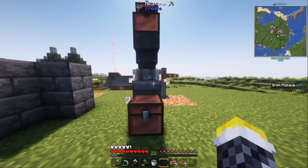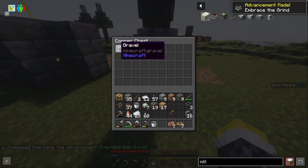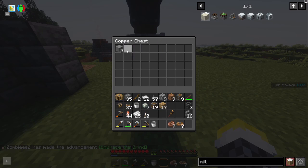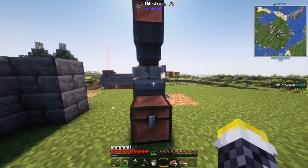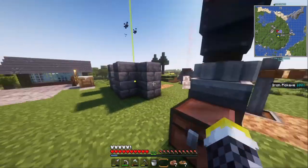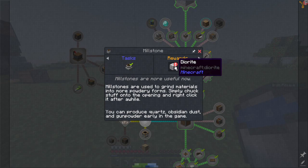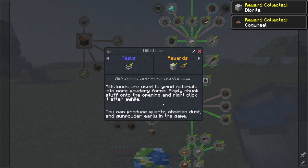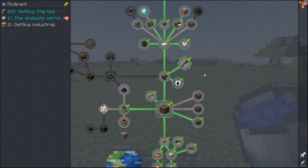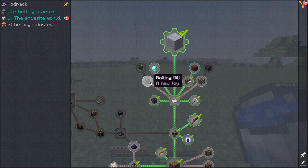I take a stack of cobblestone and it slowly but surely turns it all into gravel — yeah, there it is! So now we have infinite cobblestone and andesite, and infinite gravel. If I take that gravel and put it in again, we get sand. That's the furthest I've researched with the millstone, but I know it can do a lot more. I can also use diorite to get quartz, which is very cool.